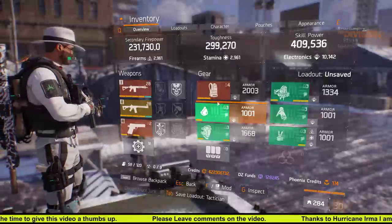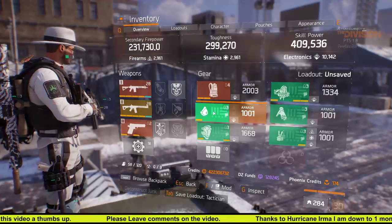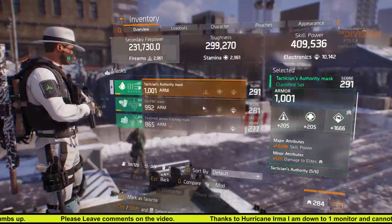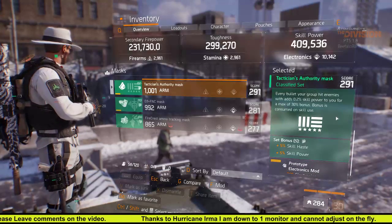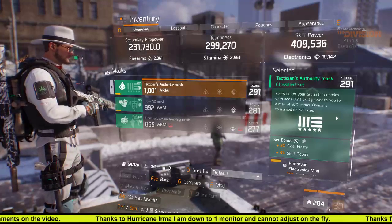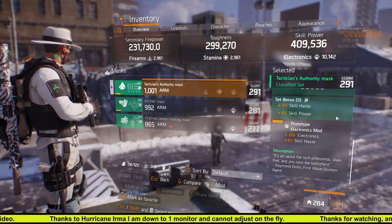The reason why I am running a Barrett's chest piece is because it's going to give me a little bonus to skill power and everything else. There's reasons, okay? Just bear with me. But the main reason I'm running a non-Tactician's classified gear piece is for the fact that there is no 6-piece gear set. There is only a set bonus going up to 5.